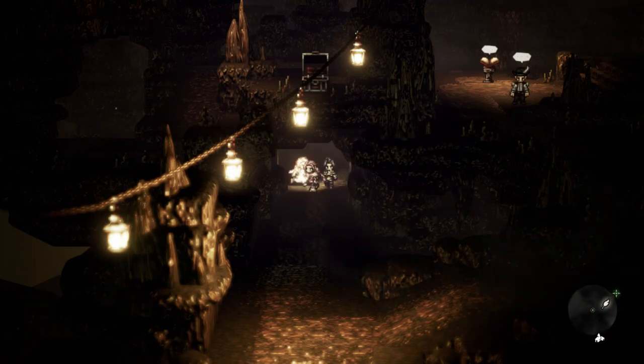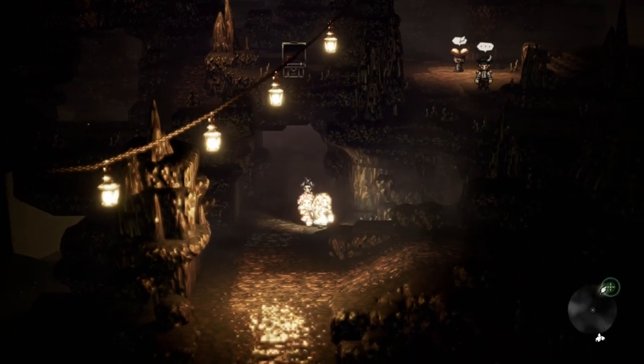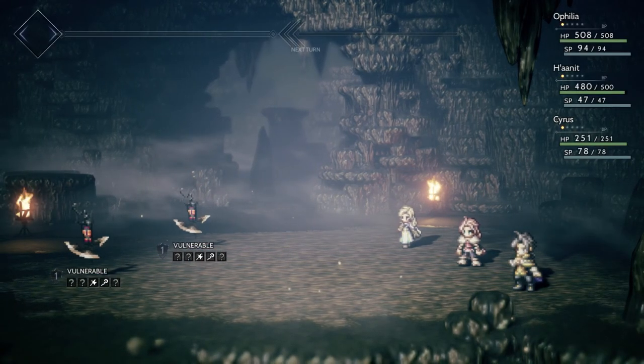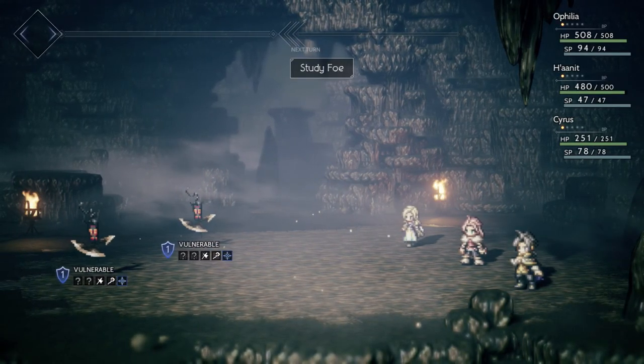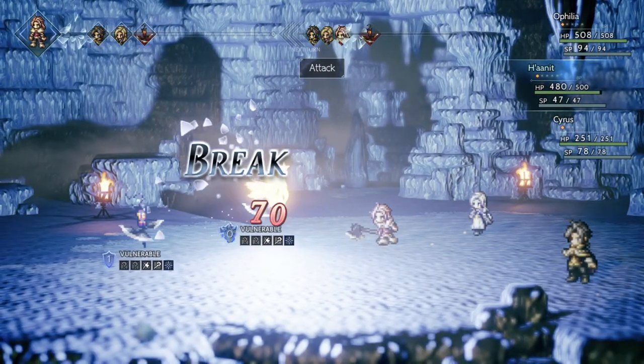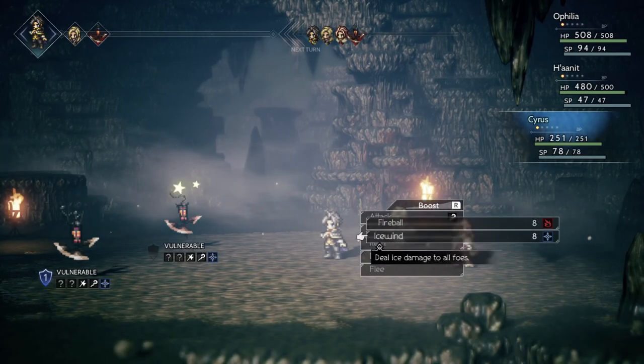Looks like there's a path over that way but I can't go through there. Just trying to figure out how to reach one of those chests. These are weak to staves and ice magic. Axes as well, so let's start with axes.